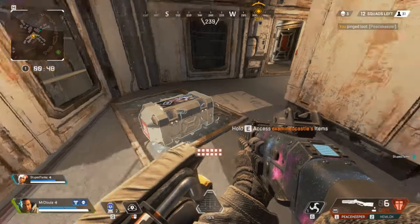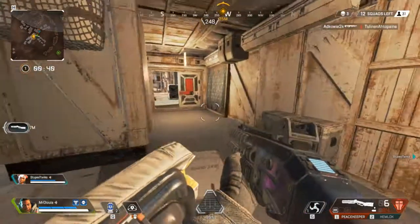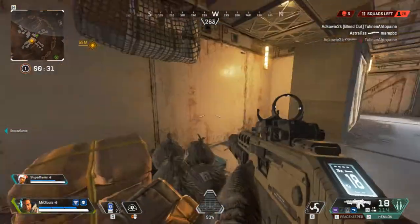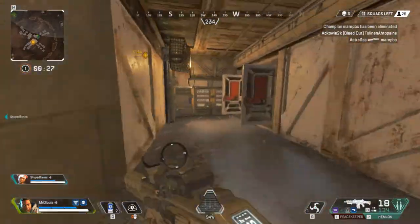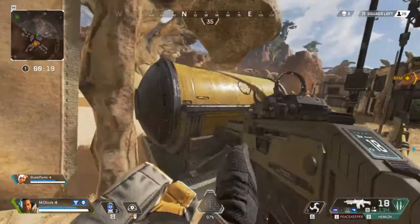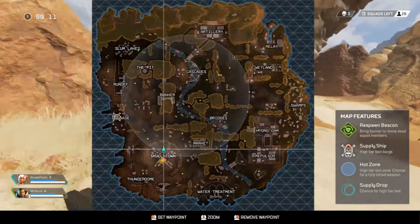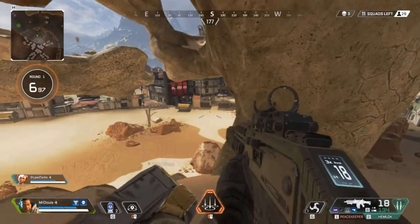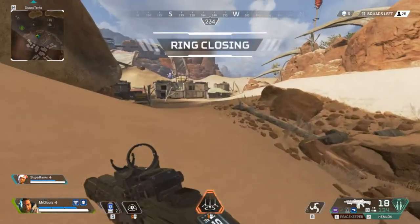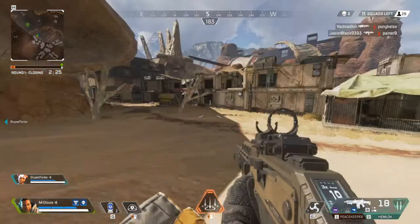There's a clip coming up where you'll see I revived a teammate inside the shield - that's the only time I ever normally stand inside it. What I normally tend to do is if I hear shots or get hit, I'll throw the shield down immediately and run through it and out the other side to use it as cover, because they can't shoot through it. And they can't really tell if you've left the dome or not, because 9 times out of 10 most players using Gibraltar will sit in the middle and heal, which allows enemies to push up and flank them. So that's a pro tip - chuck the shield down, run through it while you're healing, come out the other side and flank them.